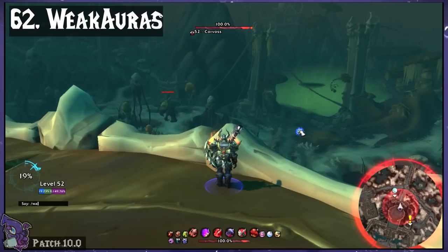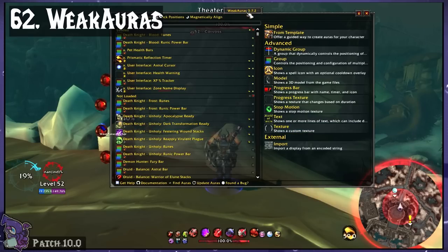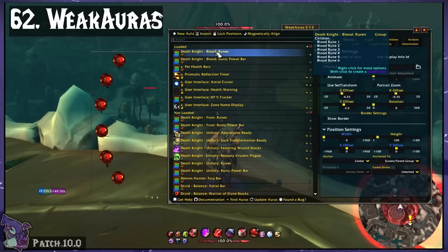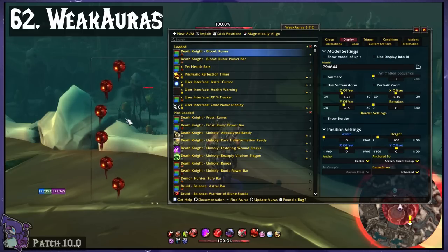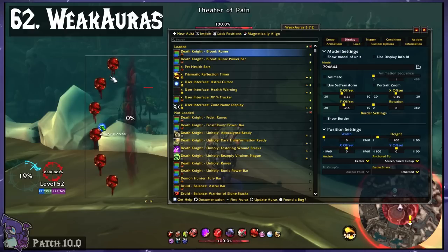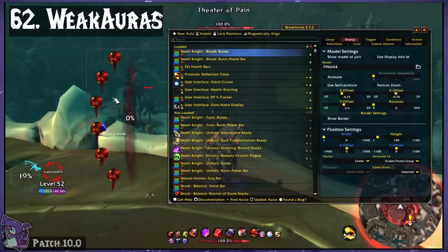Weak Auras is an incredible add-on that lets you create custom UI elements. Everything from tracking class resources to cooldown alerts and way more — it's got an intense amount of things you can do both visually and audibly. I just use it for very basic things such as making class resources pretty, making cooldown alerts, or tracking buffs and stacks of my dots. All my Weak Auras can be found on my wago.io in the description.